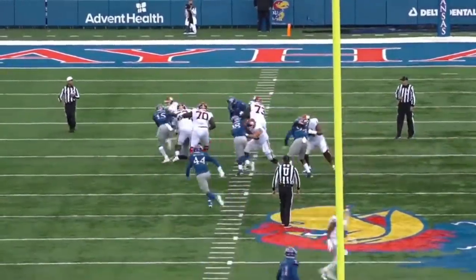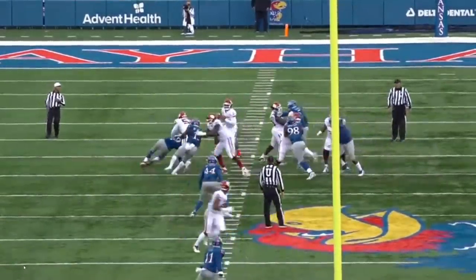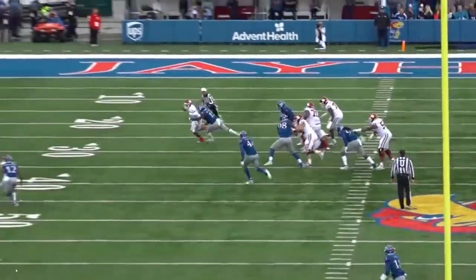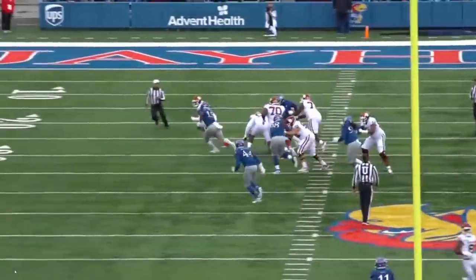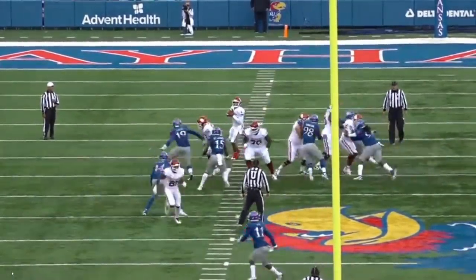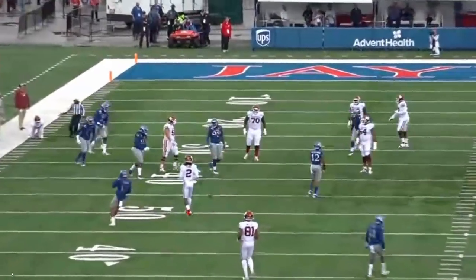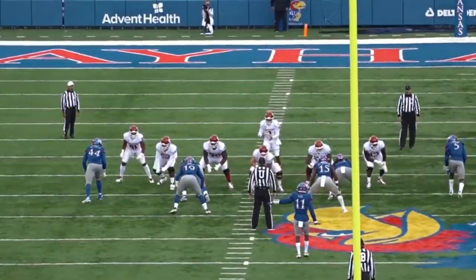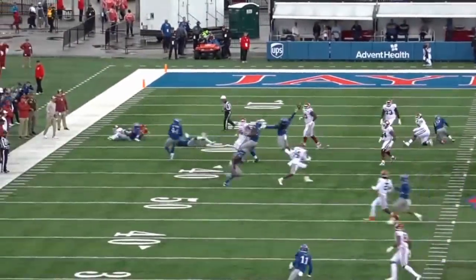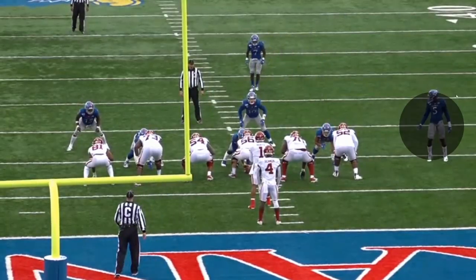He has raw strength, naturally long arms — he just may not know exactly what to do as a pass rusher yet. Kansas plays terrible defense schematically, and Azur Kamara was probably the best player on his team. Teams will just run away from him or send blocks his way, but what you get from Azur Kamara is very raw — raw power, raw length. You just got to teach him how to use his superpowers.